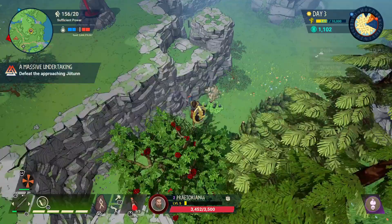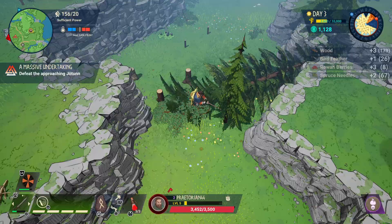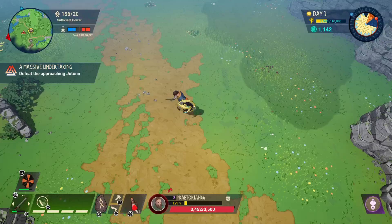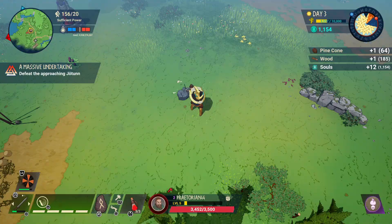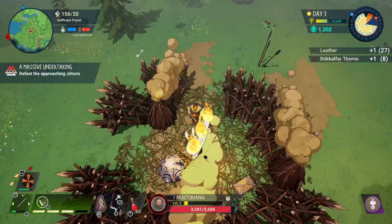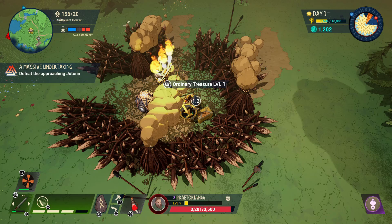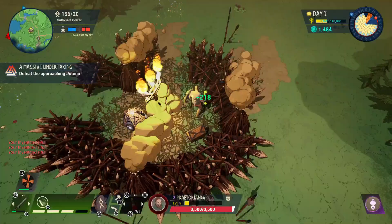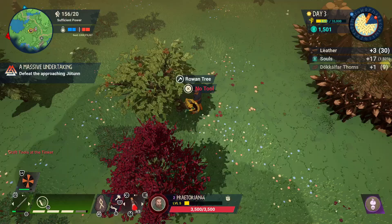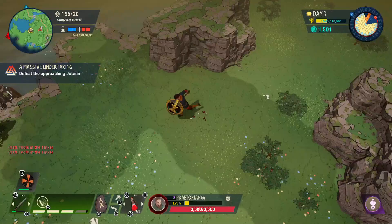We got something — a golden egg. I have no idea what you do with that — maybe sell it or it has magical properties. There's also a teleporter nearby. If you hit R3 you teleport back to base. I should unlock this fast travel point. We're almost back at base, though our sword is about to break.